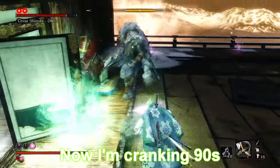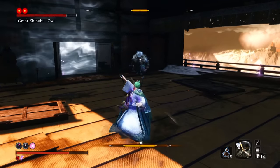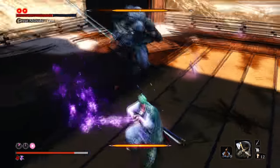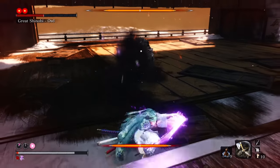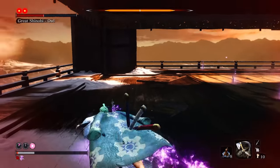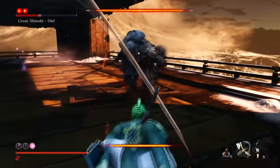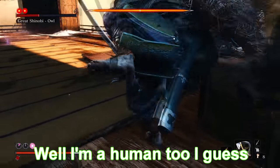Now I'm cranking 90s - why do I keep making Fortnite references? I was having a pretty good run against Owl here, working through his health. I was literally having a near-perfect boss fight and then I missed the simplest deflect. Oh my god, I'm such an L.